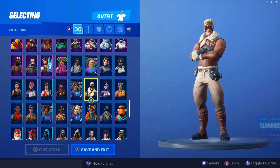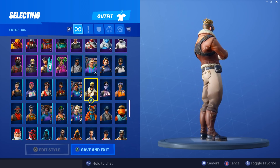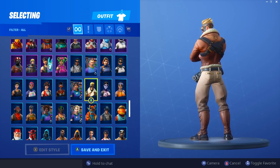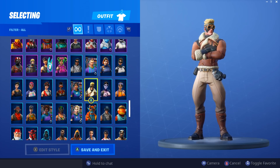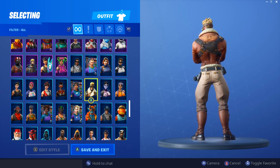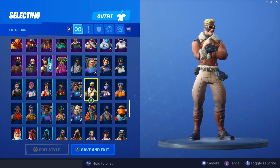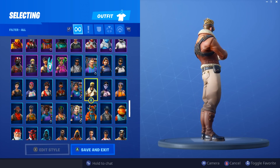Next up is Cloud Breaker — a skin that I don't think anyone really knows was out. It's pretty good and goes well with all the back blings from the Aviation set. So with Maximilian and Airheart, you can match those back blings with these skins, which is really cool.